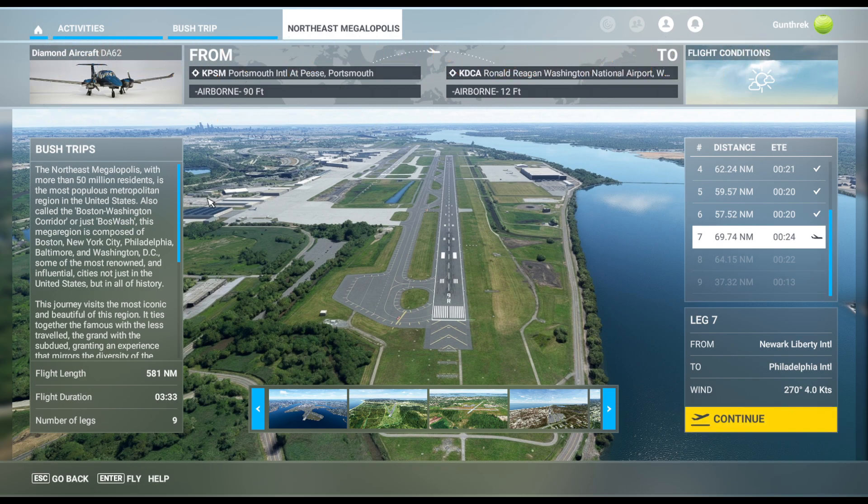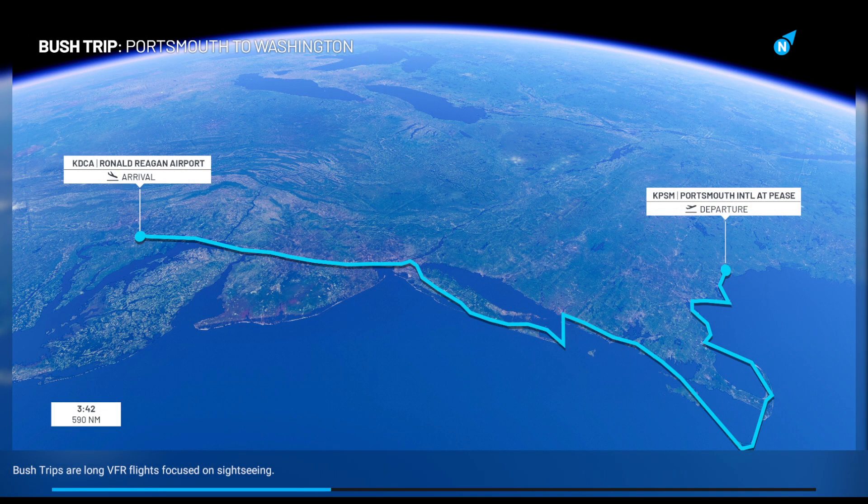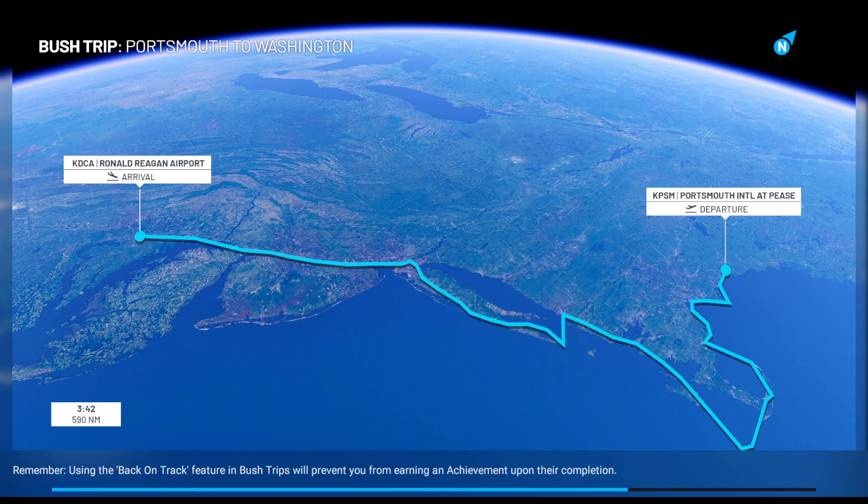We're heading from New York Liberty International to Philadelphia International. You get a nice little overview of the entire route from beginning to end, but we are currently somewhere in the middle there. We just finished passing over New York City in the last episode — passed over the Statue of Liberty and landed not too far away from there. I think we have a few more legs to go. This is leg number seven and I think there's either nine or ten.